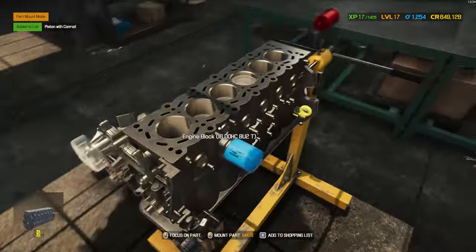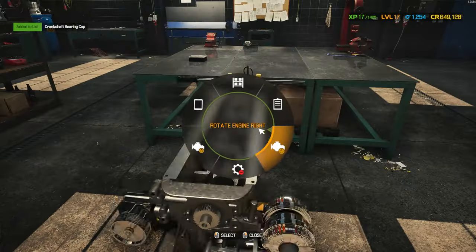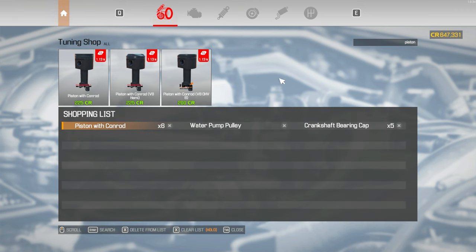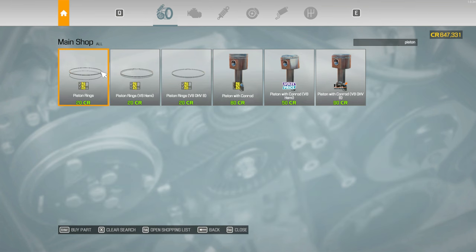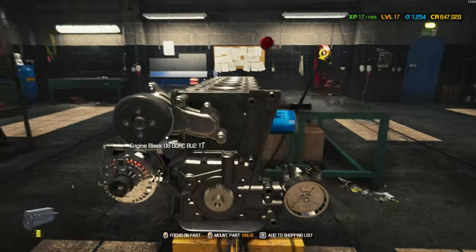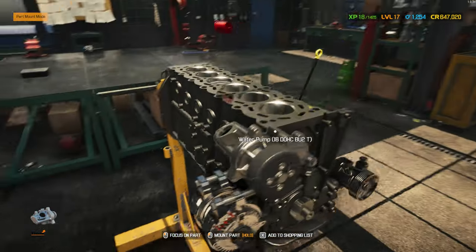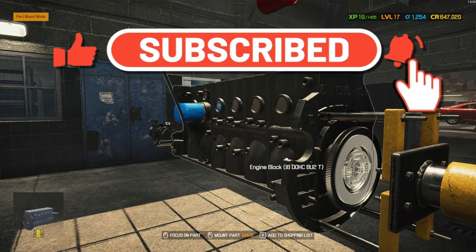Let's go buy our parts — flywheel, piston with conrods (six), piston rings — six; five of those. The water pump pulley: when the engine runs there's a belt that makes the pulley turn, which in turn makes the water pump work — that's how I assume it works. The flywheel gets power from the crankshaft and transfers it to the gearbox.